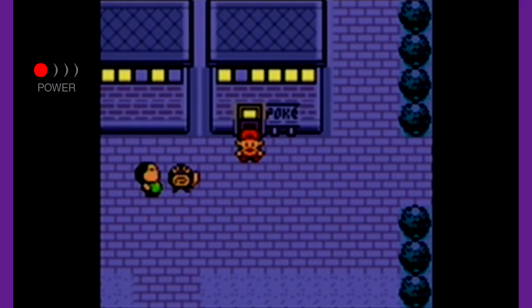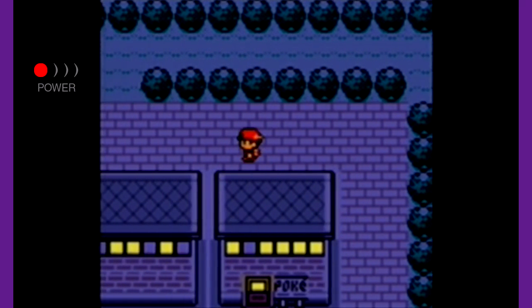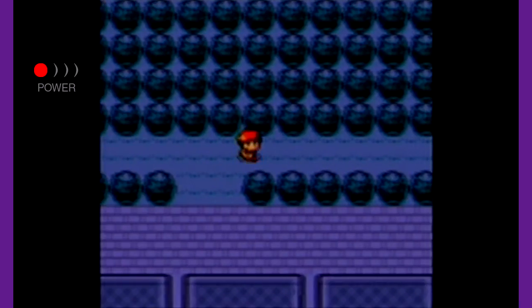Hey everybody, TheGamingGuru51 here, and welcome back to more Pokemon Crystal. In the last episode, we defeated the Gym Leader of Saffron City — it was a little challenging but not too bad. At least we got our 10th Gym Badge. In this episode, we're going to be spending the entire day exploring the wonders of Celadon City. So let's just get right on to it.